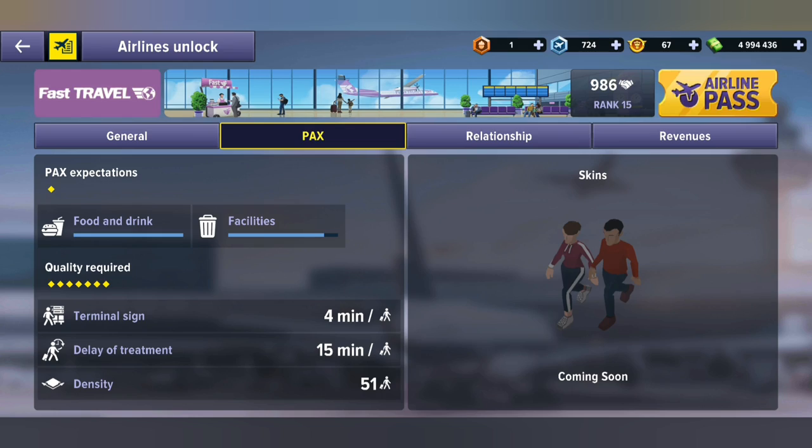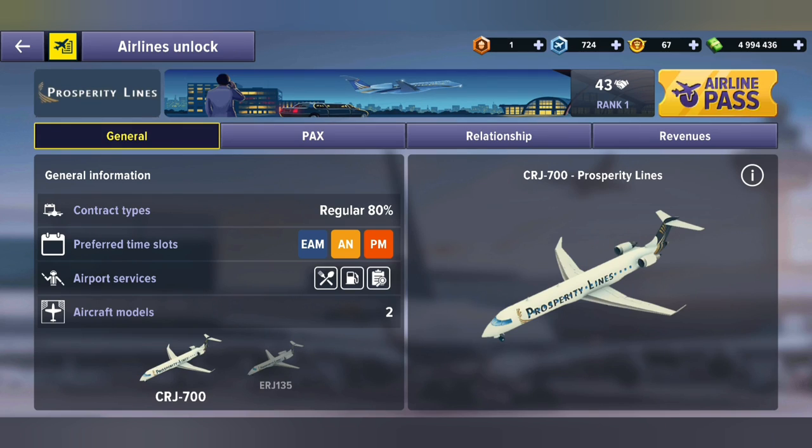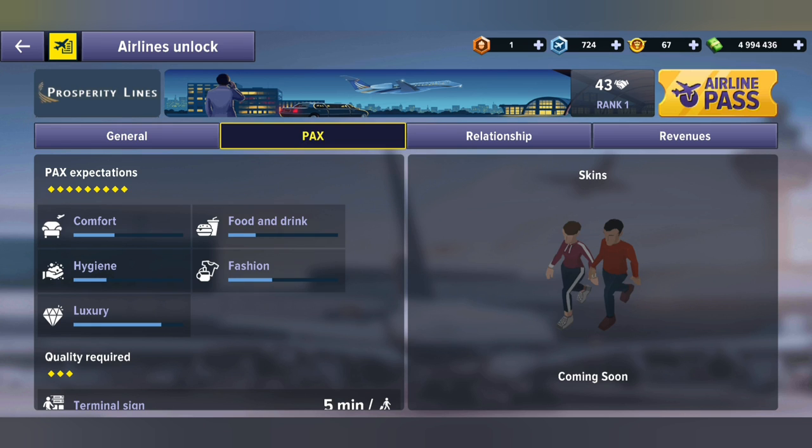Another airline that does need shopping is Prosperity Lines, but it's a bit difficult. If we look at their packs, they need comfort, food and drink, and hygiene, which we can provide, and they also require fashion — but the difficult thing is they need a luxury shop. We don't have luxury shops, so until you unlock them you're not going to satisfy your packs, and you'll keep failing your contracts. Usually I turn off Prosperity Lines and wait until I've got the shop unlocked.